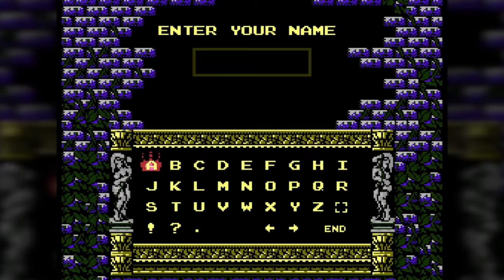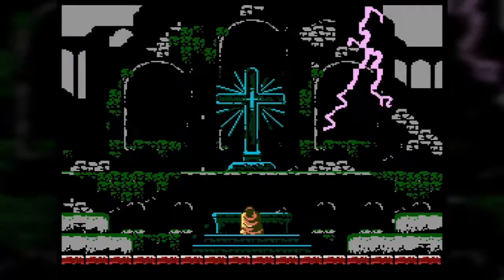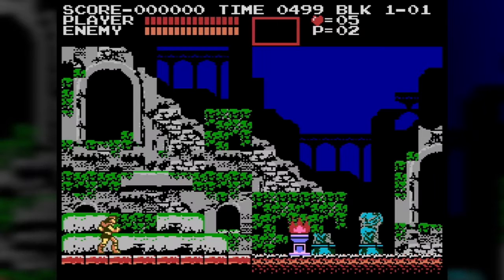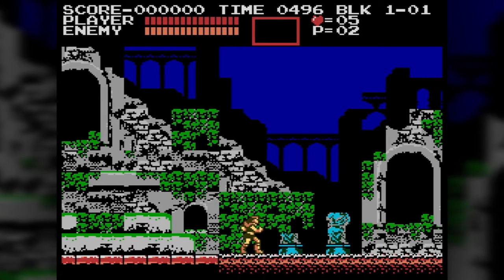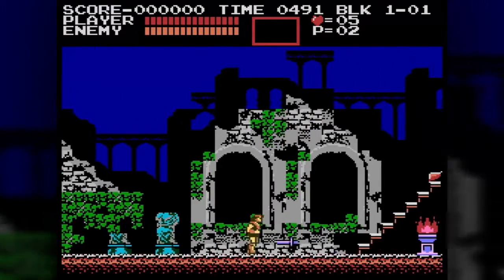Let's go to the opening where we put in our name. In the Japanese version this doesn't really matter — you just put in a name. In the American version you can actually put in codes here, like 'HELP ME' for example, which gives you 10 lives. That's not a thing in the Japanese version, though. Weirdly, this part is almost identical in the American version — it doesn't have the globe but the cross is there, so it's interesting that the American version keeps a lot of the religious symbolism.